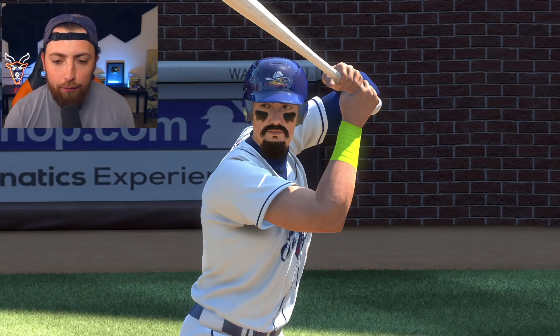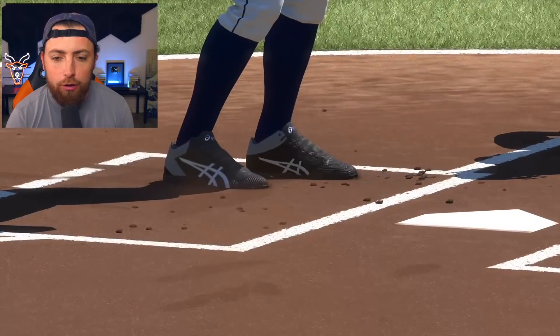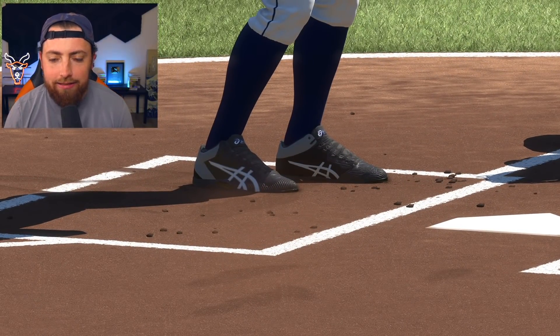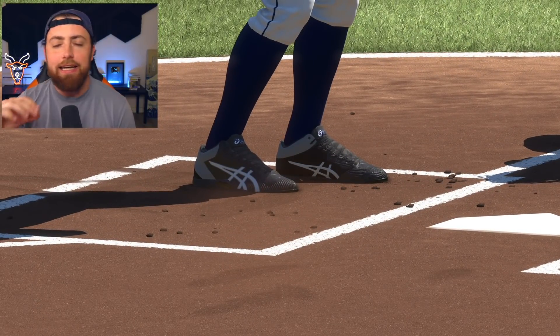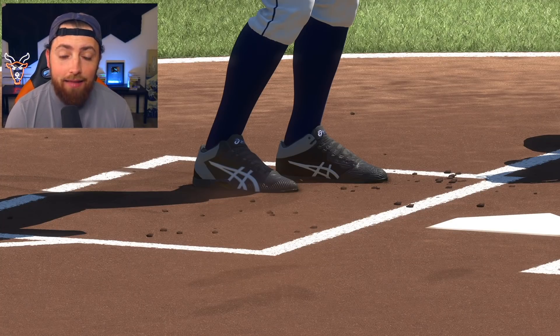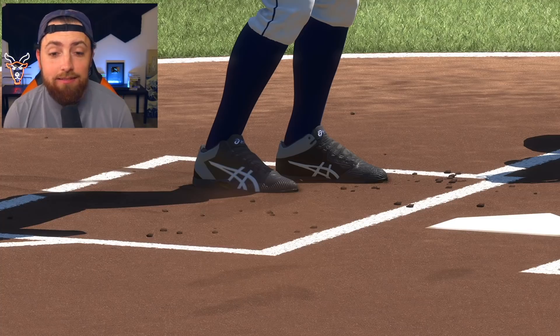Big episode today because I made a huge upgrade to Mighty Goat the 4th. Let me show you really quick. I changed his cleats — these are the new A6 cleats. These things cost like 45,000 stubs, which is absolutely insane. That really hurt buying these, but the stats these give you are insane.